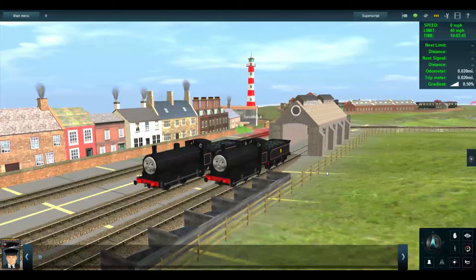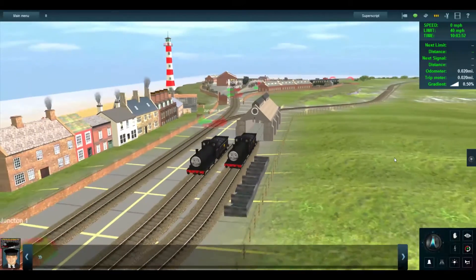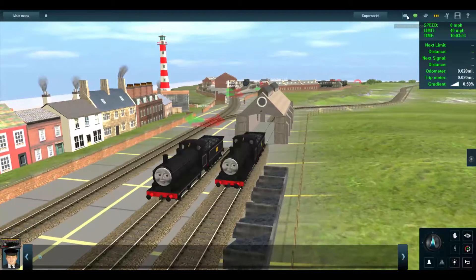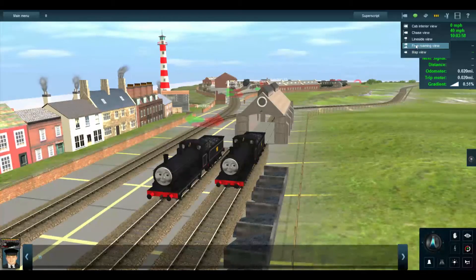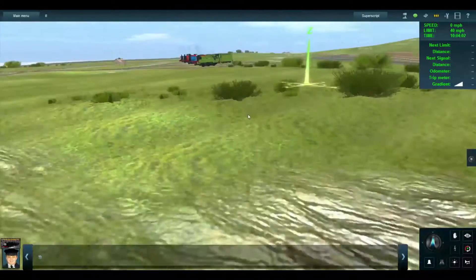Okay, let me see. I'm going to go to View Camera Mode — View Free Roam. Alright, here we go. I don't really have the turntable shed right now, but these are all the engines I have installed.